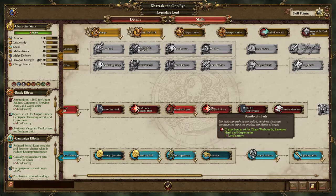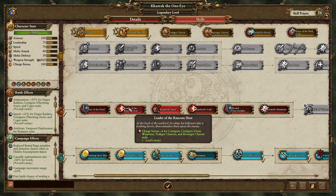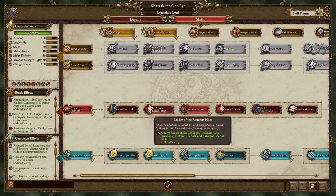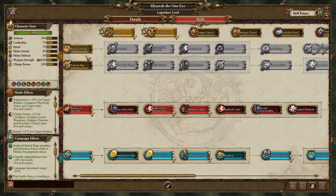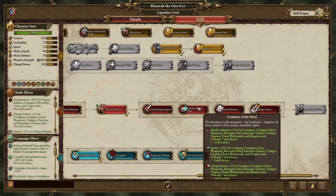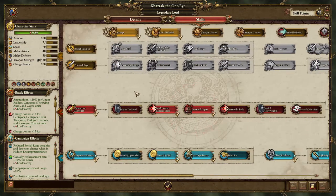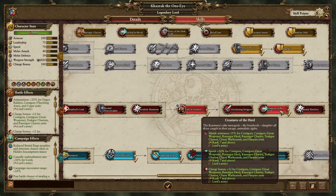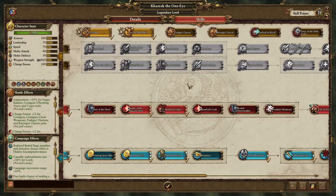With your three points left over, if this tree hasn't unlocked yet, you just go and place it into Razor Gore Chariot units to upgrade them. Then you can place into Creatures of the Herd. And there you go — you have upgraded Razor Gores, and Carrick is going to be your Razor Gore Lord.